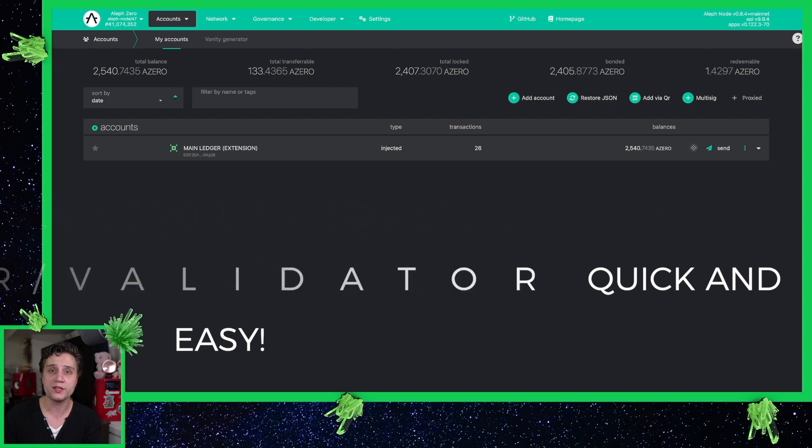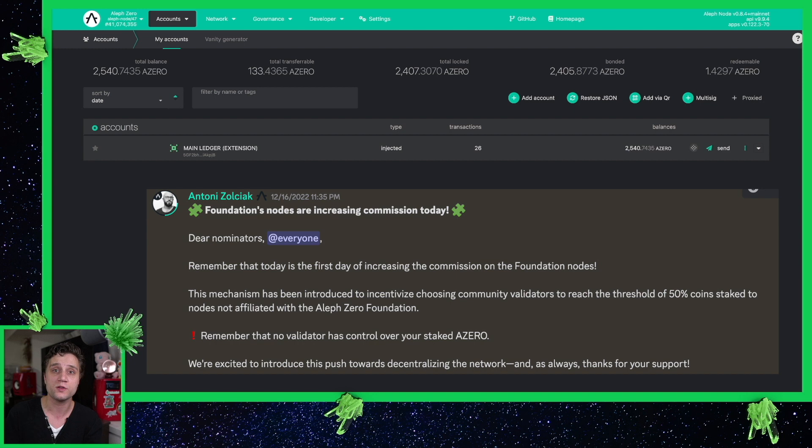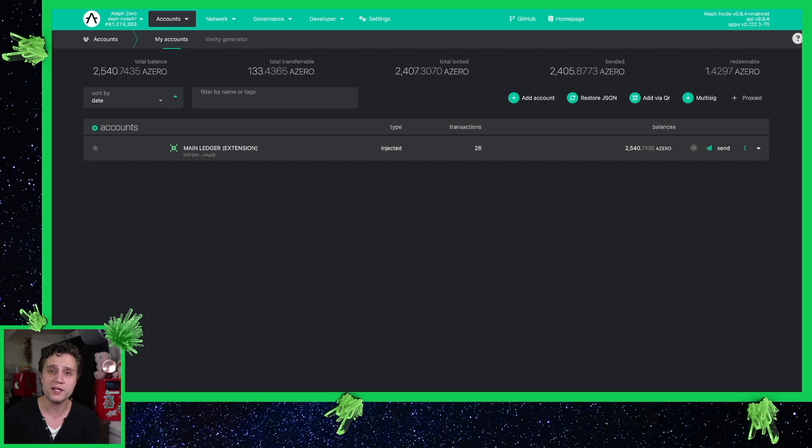You might know that the Aleph-Zero Foundation is raising their fees, and if you're one of those many people who haven't actually switched your validator yet, this tutorial might be just for you. If there's any time during this tutorial you have any issues or problems, feel free to reach out to me on Telegram. I'll leave the Telegram group chat in the description below, so go ahead and jump in and ask me any questions you want.